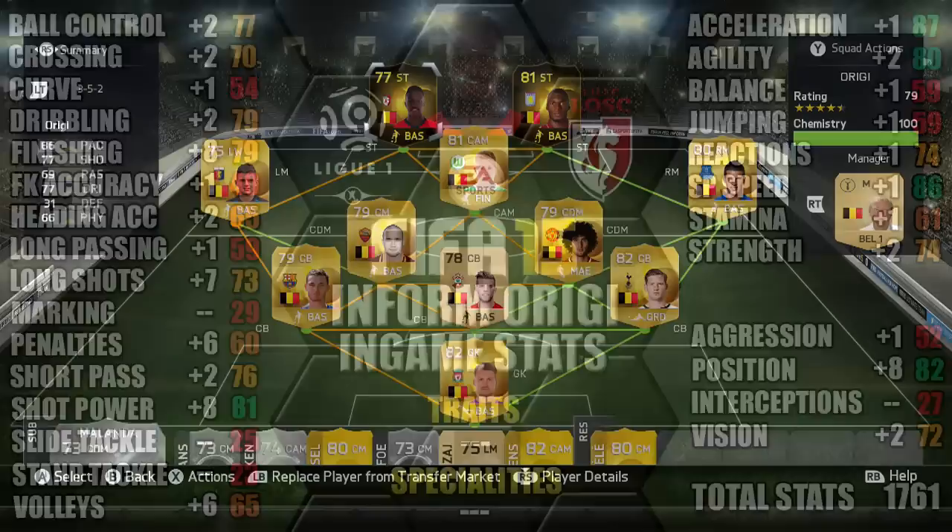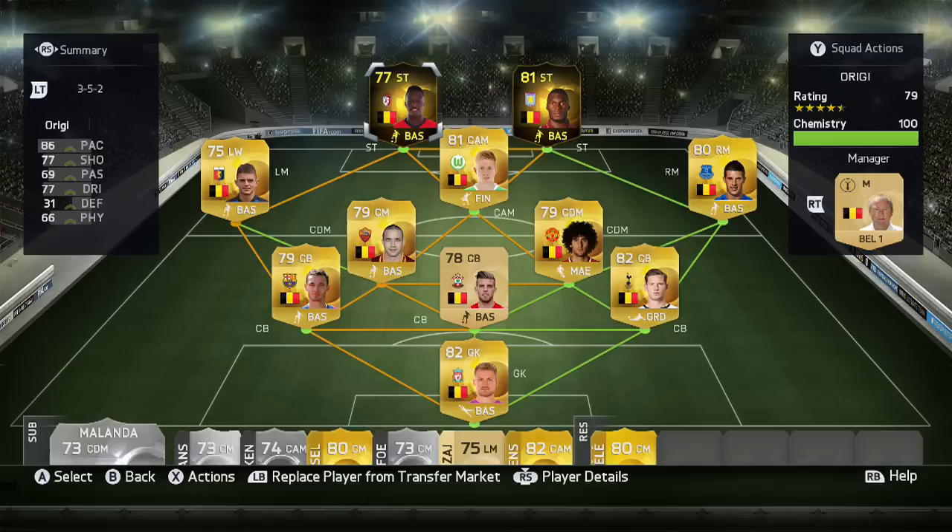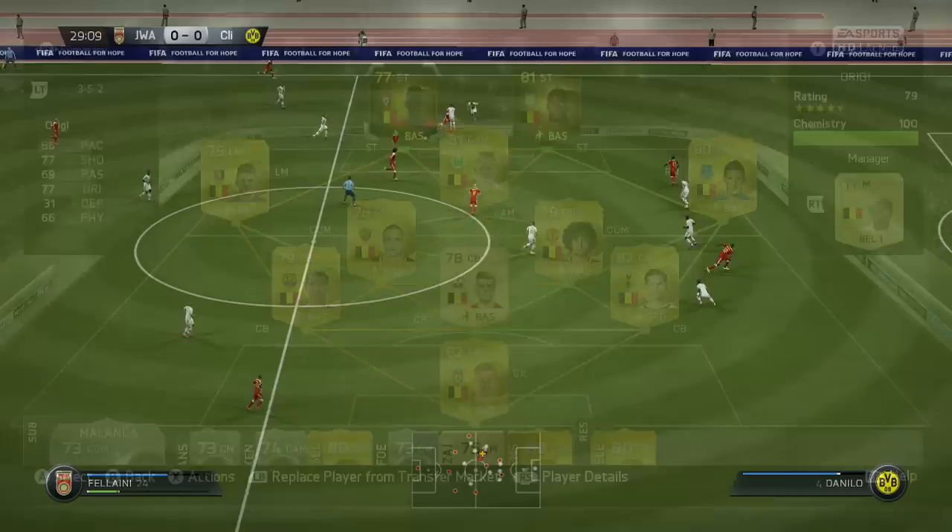So this is the team we were using Informed Origi in — a 3-5-2 Belgian side with Origi at left striker. We also have Informed Benteke up there as well, who we have also reviewed. Please check out the channel if you want to see the Informed Benteke review. Now on to the gameplay, so you can see how Informed Origi performed.